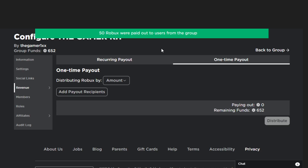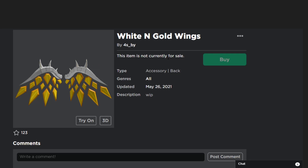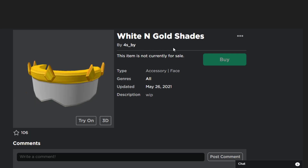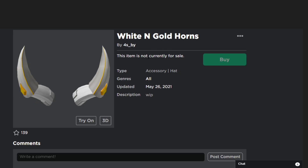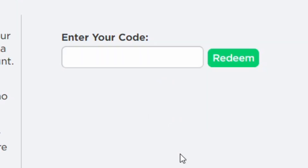We have some cool new items on Roblox that have just released. The first new item is called the White and Gold Rings, the next is called the White and Gold Shades, and the next item is called the White and Gold. Obviously you guys want to go to the promo code page.